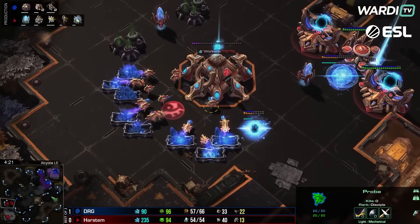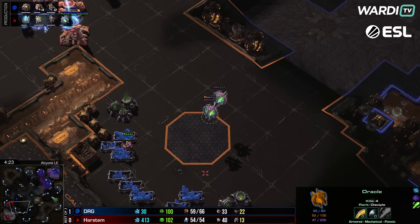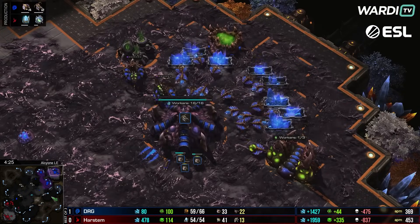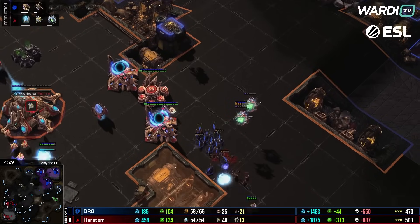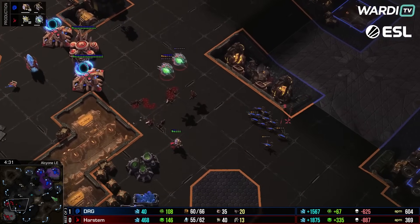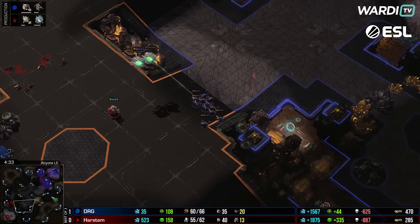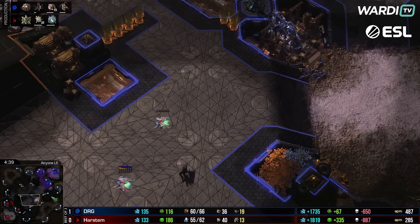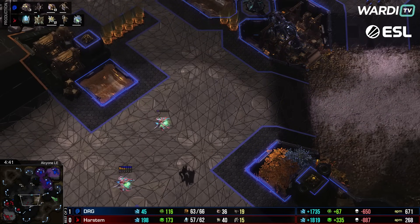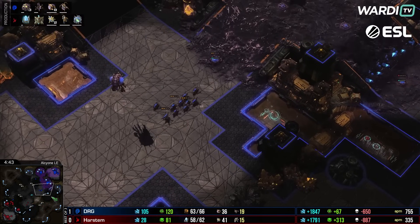A drone goes down as Harstem's oracle harass gets started. The oracles are moving about — a few lings start to go down so these oracles deal some nice early damage. Getting rid of more units early on means more time available later typically.